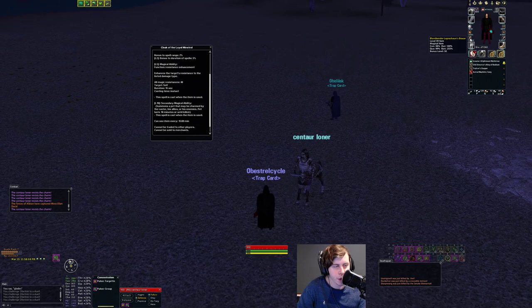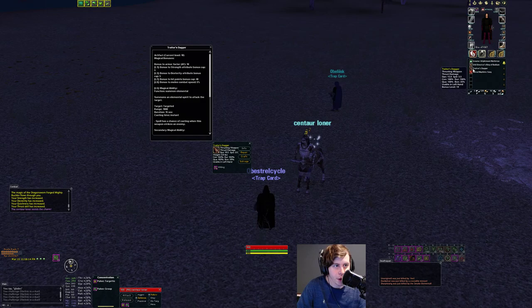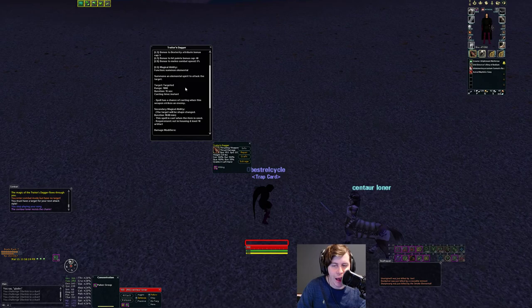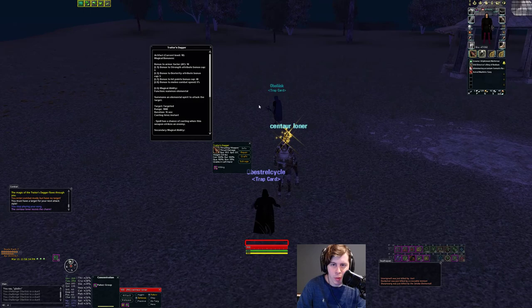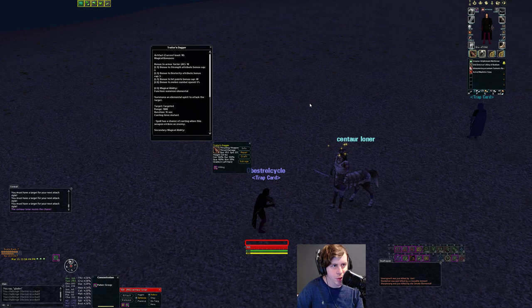For groups, the weapon you want 100% is Trader's Dagger. You're not there for damage — you're there to interrupt. Trader's Dagger procs little pets, and at 3.5-second attack speed you get a lot of hits. The pets proc decently and last 15 seconds, helping you rupt even more. Use Trader's Dagger in group — it should be your only weapon unless you're trying to peel something, in which case you might swap to something like a Pig Slayer for a snare.